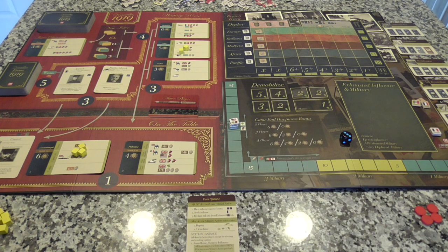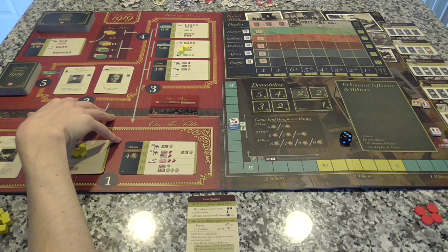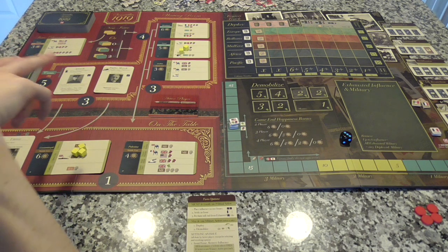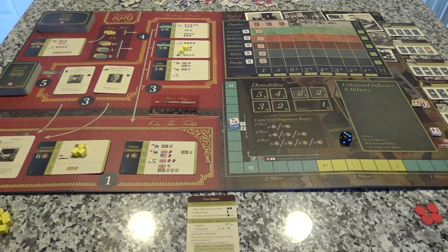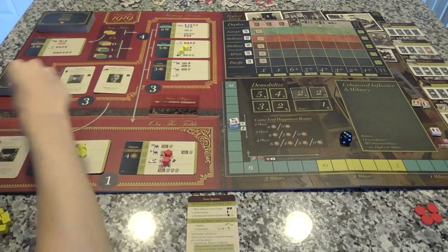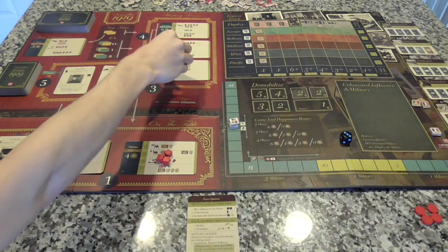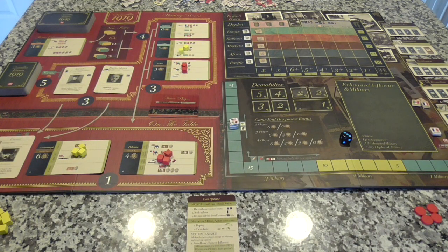It goes over to Lloyd George and the British, who see that Palestine looks good — there are a couple of options there they can go with — and Arabia looks good too. So they're going to drop three cubes on Palestine and two on Arabia, following the Italian model. They are not going to do anything else.